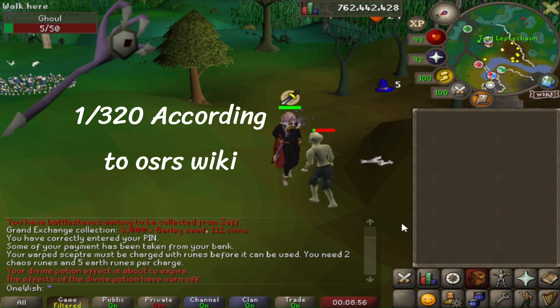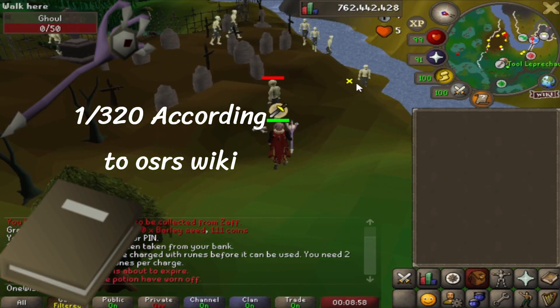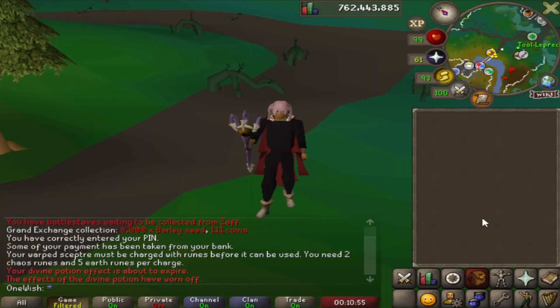I'm not sure what the drop rate for the staff is, but I do know it counts as a collection log item. I only bought this staff for the video, but it looks so cool and the animation is pretty decent too, so I think I'm going to hold on to it.